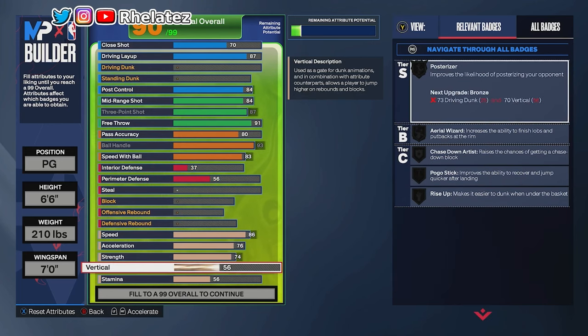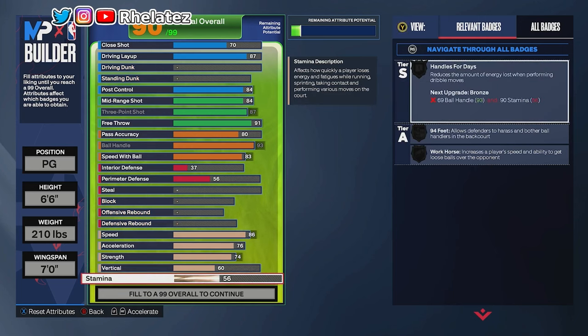For vertical, we don't dunk so we don't need to max this out — we leave it at 60. Stamina we max out to 99.